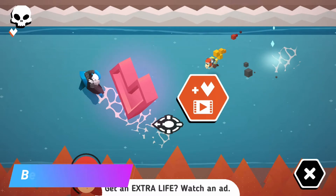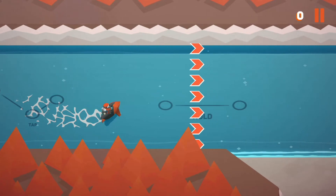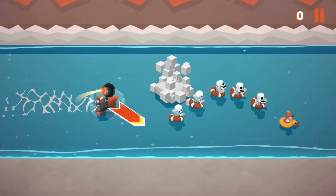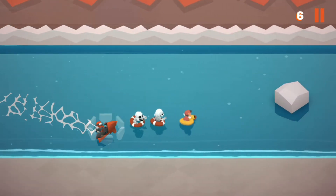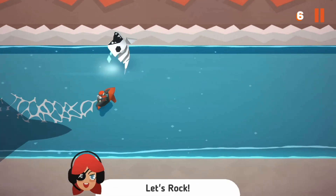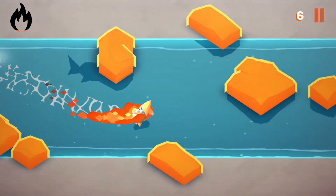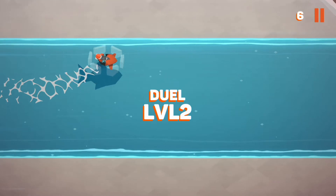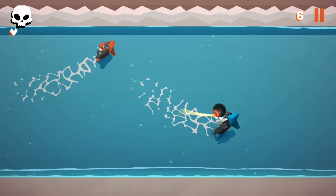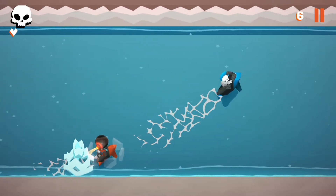We can watch an ad to survive or revive, but we're not really interested in that. We just want to keep going for as long as we can. And as you guys have probably noticed by now, after every level the world will actually change. So right now we have to drive to the right side, whereas other times we have to drive to the left side. Sometimes we have to drive up, and sometimes we have to drive down. And that actually keeps the game really, really fresh. It also makes it really difficult, because you never really get used to it — it's always changing.